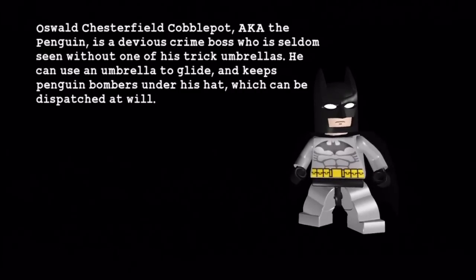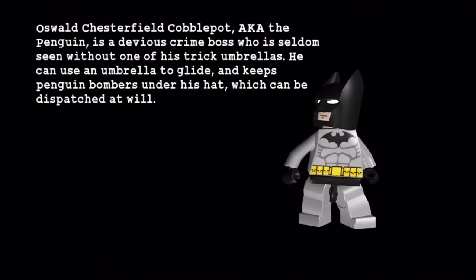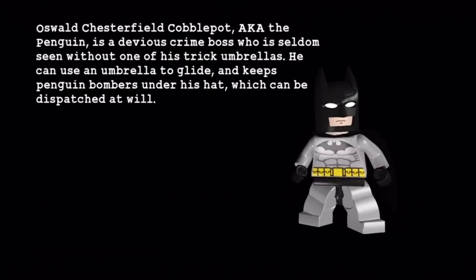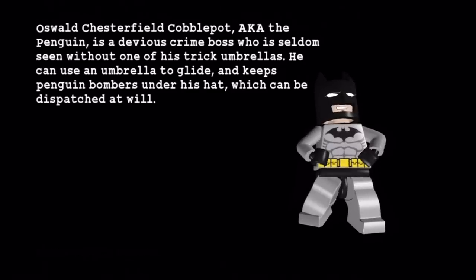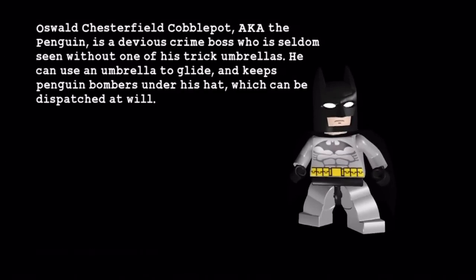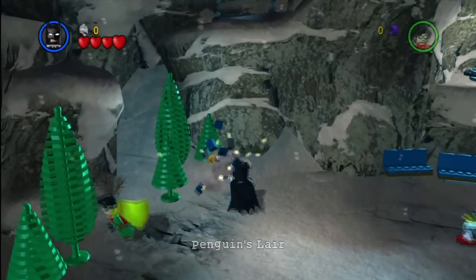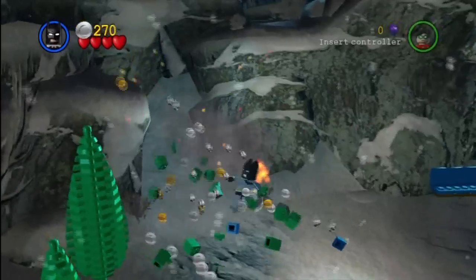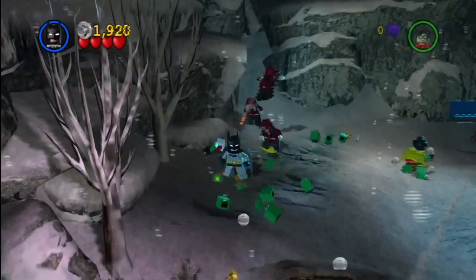Let's get a little bit of a read-up on this mission. Oswald Chesterfield Cobblepot, a.k.a. the Penguin, is a devious crime boss who is seldom seen without one of his tricky umbrellas. He can use an umbrella to glide and keep Penguin bombers under his hat, which can be dispatched at will. I still don't know how he does that. But of course this is going to be much more focused on the mission here.